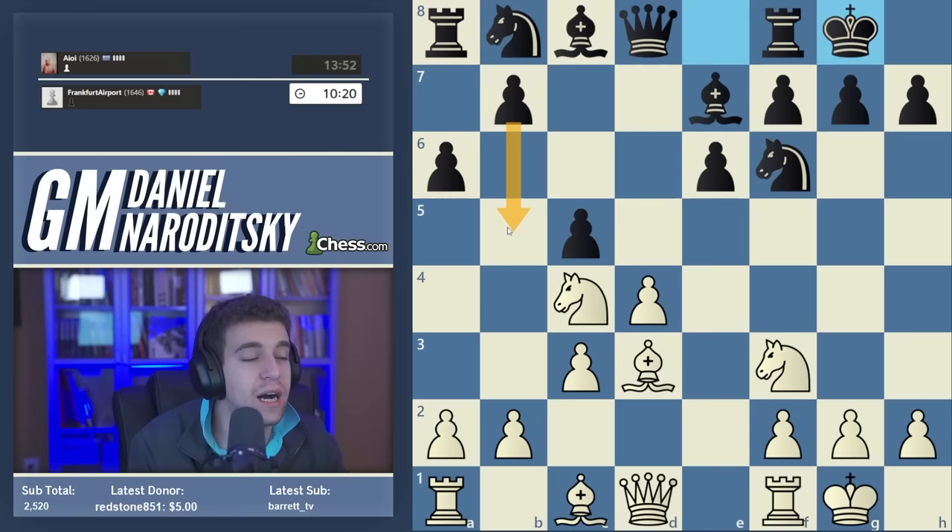Rook to d6 — another great move by our opponent, because in the event of b4, black now doubles rooks on the d-file and we aren't in time to play knight c5 because the rook on d1 would hang. The scenario I outlined has come to fruition — we need to change our plans. We will no longer be able to play b4 in a good version.